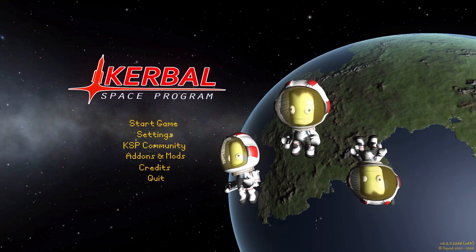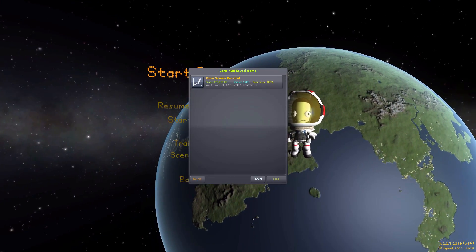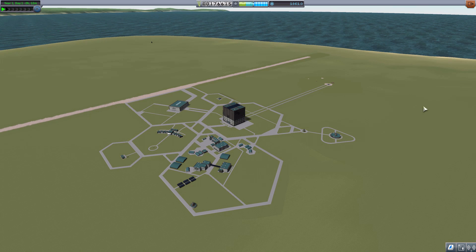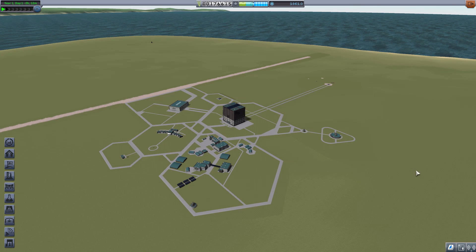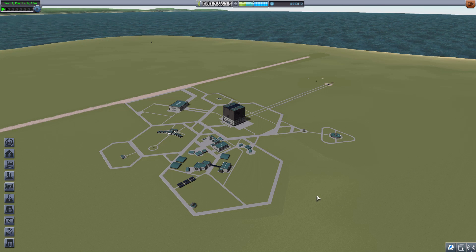Hello everyone and welcome back to Kodabo Space Program, where today we are having a look at yet another wonderful mod, this time in the form of Rover Science Revisited, which is being made by forum user The Spear. What this glorious little piece of work looks to add into the game is a new interactive method for gaining your science using a rover. You drive around on whatever planetary body you happen to be on, scanning for a scientific hotspot or anomaly.